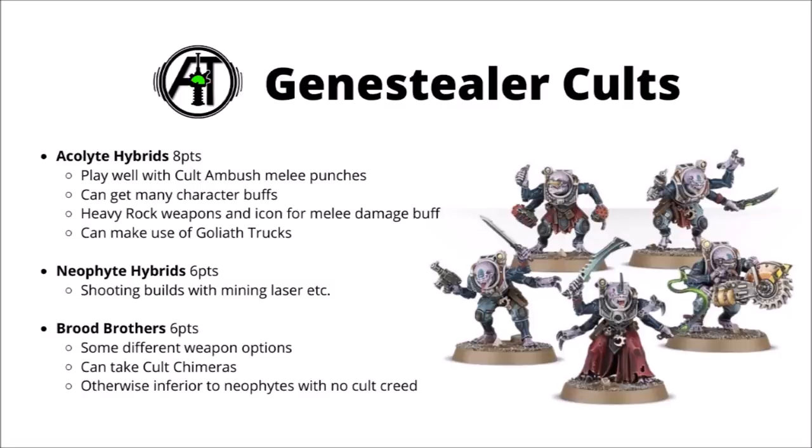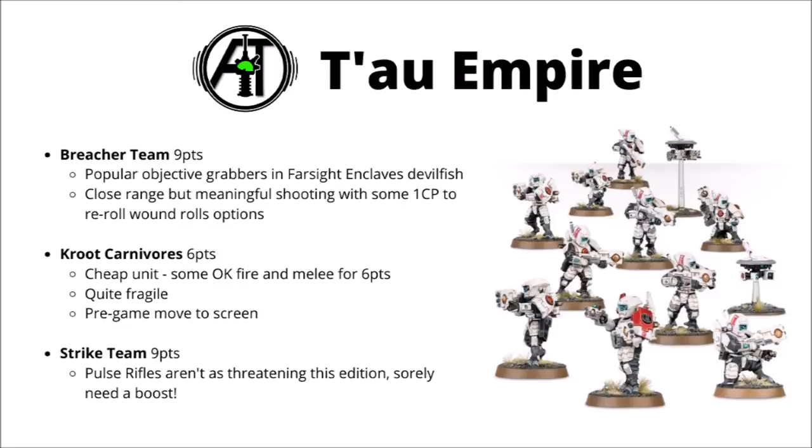Next up we have the Tau, certainly struggling a fair bit in 40k right now and desperately awaiting their new codex. Perhaps the most popular troops at the moment are the Breacher Teams for 9 points each in Devilfish, synergising well with the Farsight Enclave style of play which seems most preferred by tournament lists. You do have to get quite close range for their maximal damage output, but Strength 6 and decent AP is very nice out of a cheap troop, and they have a couple of different options for 1 command point to re-roll wound rolls. A couple of units for obsec and to fill the detachment rolls seems good. My second favourite are the Kroot Carnivores for 6 points each — nice cheap expendable chaff, their main advantage being the pre-game move to screen out the enemy. Their damage output isn't too bad for a 6-point model, but they're very fragile with Toughness 3 and a 6+ save. Finally, Strike Teams with their Pulse Rifles are a bit outclassed in 9th right now — single Strength 5 shots up to 30-inch range just really aren't all that exciting, certainly compared to things like the Admech troops.